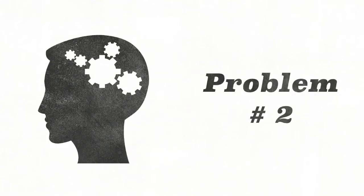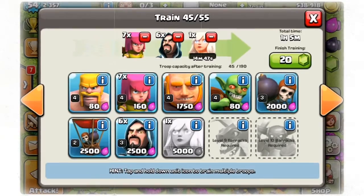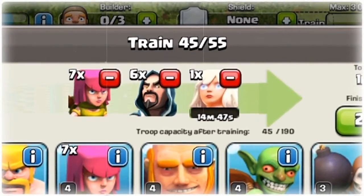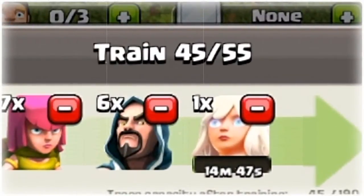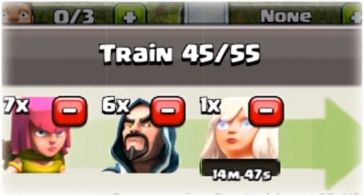Alright, problem number two, here we come. It's time to train troops. Every single barracks has a limit of capacity of how many you can train at once. Notice at the top I have 45 out of 55 ready to train. I want you to write that as a reduced fraction, a decimal, and a percent. Good luck.